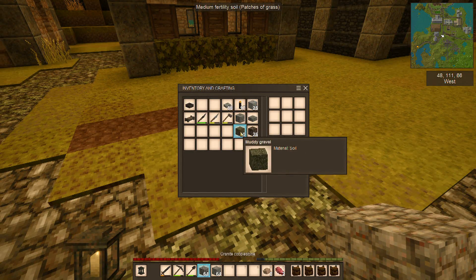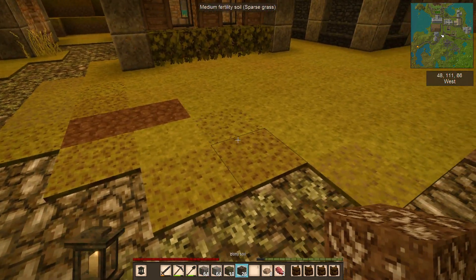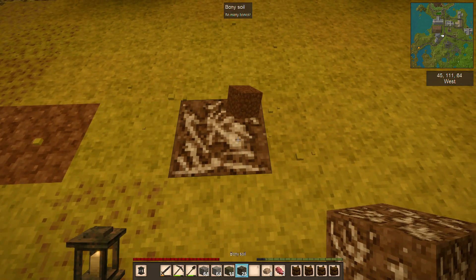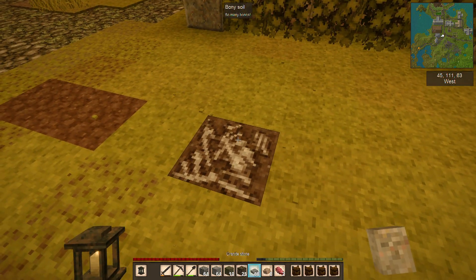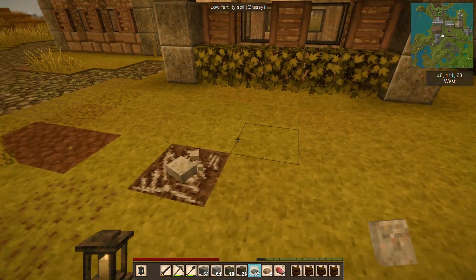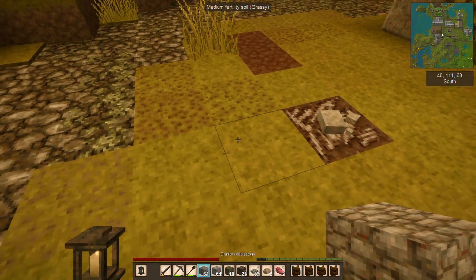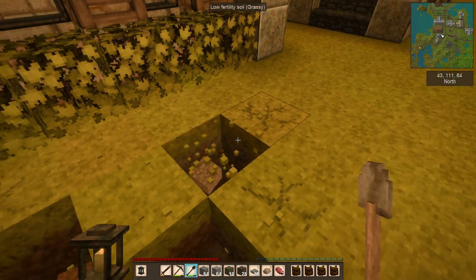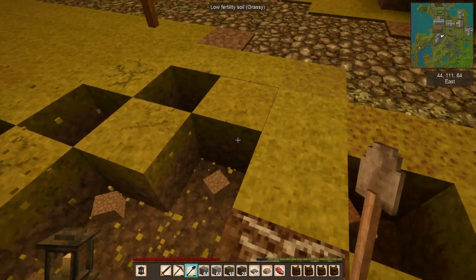I've been wondering for a long time what I could do with this bony soil, and I actually saw this and thought it looked great. What we do is take a bit of bony soil and then place a rock on top of it - and now that looks like little bits of chipped rock. So the great majority of this is going to get changed and I'm just going to randomly do some digging here, leave a little bit of grass but not too much. This is basically going to run right out to the path.